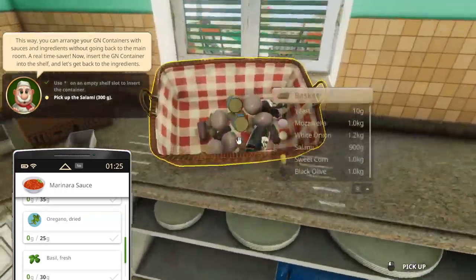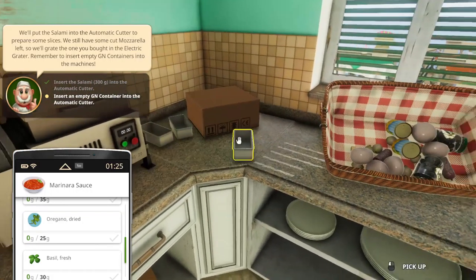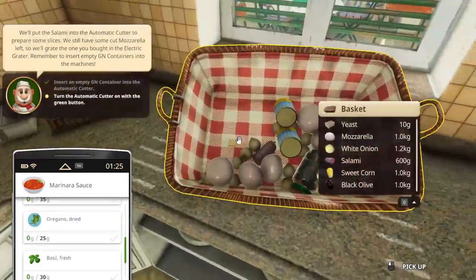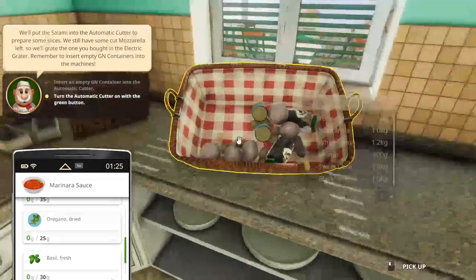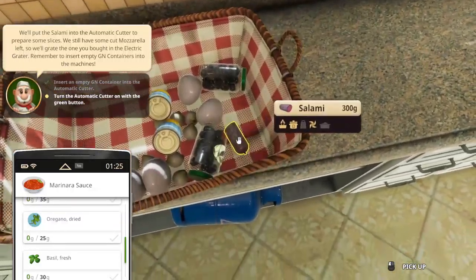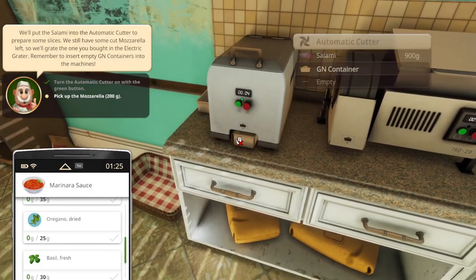Pick up the salami and then put it into the cutter. Insert a container, and then turn on the green button. I'm just going to put in more salami. Just put this in here — 900 grams.